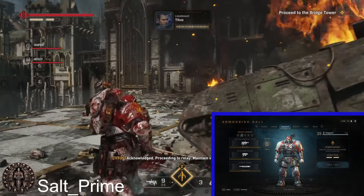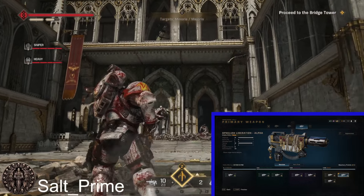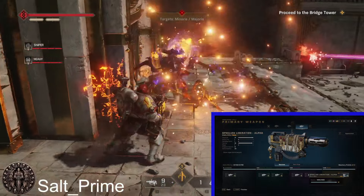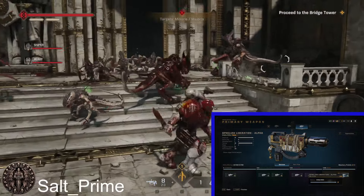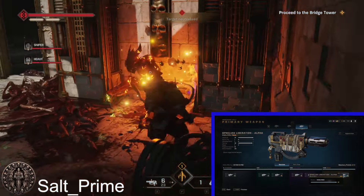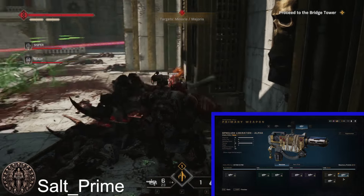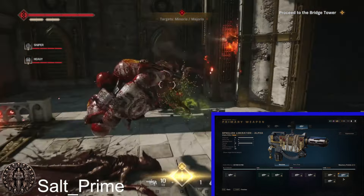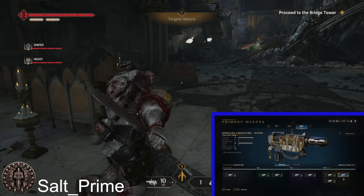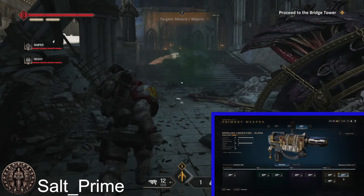Okay, that's the perks for the Vanguard. Now I'm going to go over his weapons. We'll do the Melta Rifle. The version we're going to be using is the Ophelion Liberation Alpha. The reason we use the Ophelion Liberation Alpha on our Vanguard is because of the ammo capacity — this is the one that has the most ammo. With our playstyle, we are weaving Melta shots into our melee combos, so we want a decent amount of Melta shots. We also want to be able to deal with some trash occasionally.